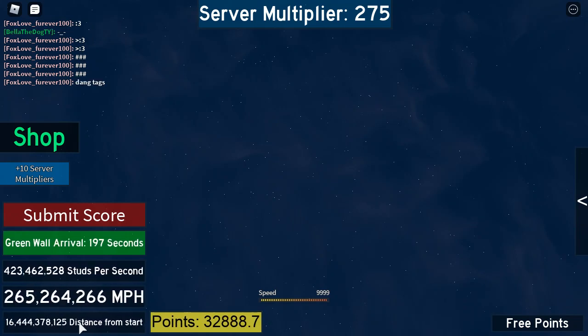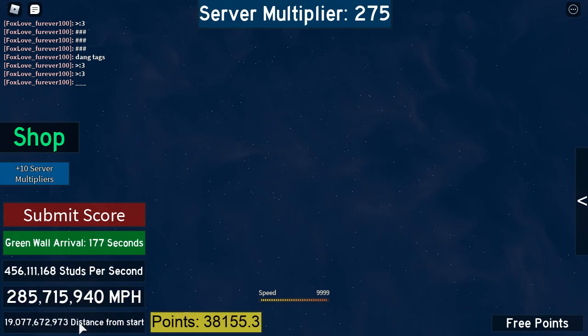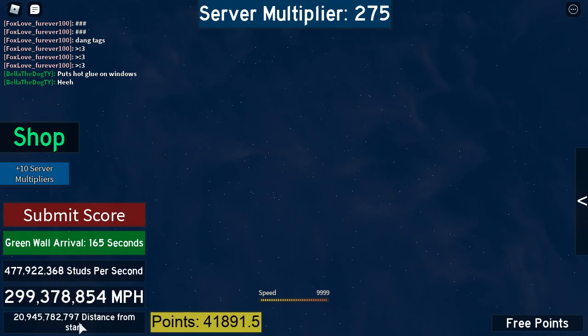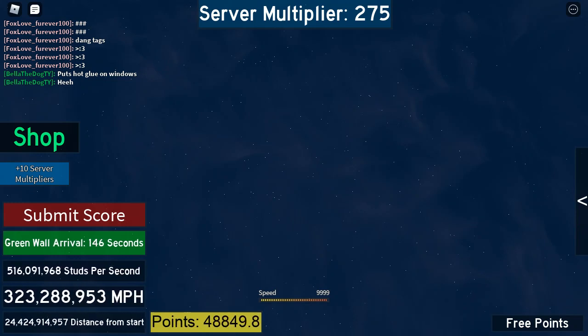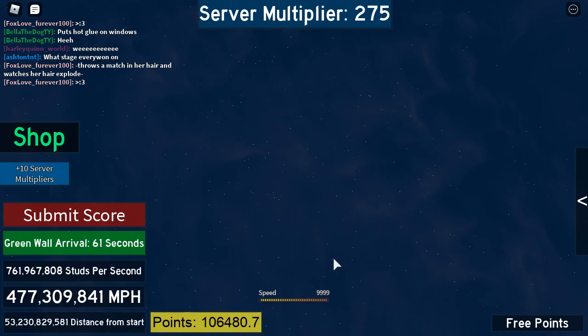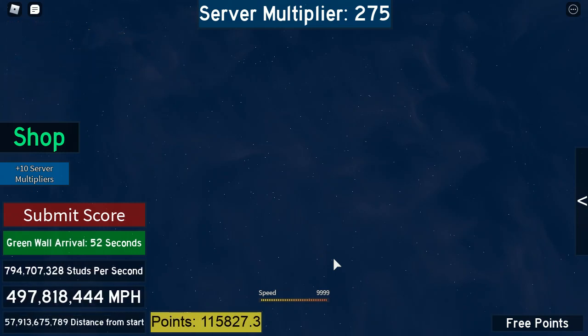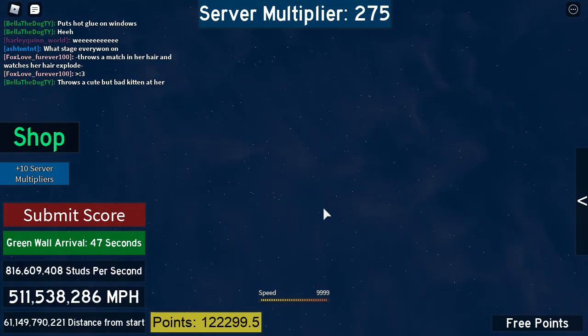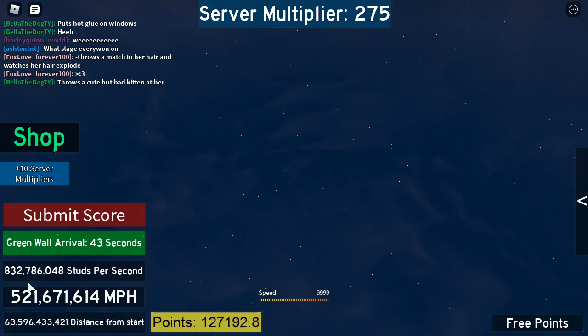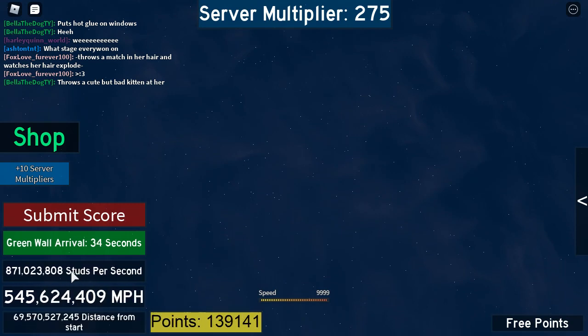That is a lot of numbers — I don't know if those are even numbers. We're going to arrive at this wall thing in a couple of seconds. I do not know where my character is. I think I already said that but whatever. I'm gonna pause the recording and wait until we get to this wall — we have about a minute left, maybe a little longer. I have no idea where my character is; we are going about 500 million miles per hour.